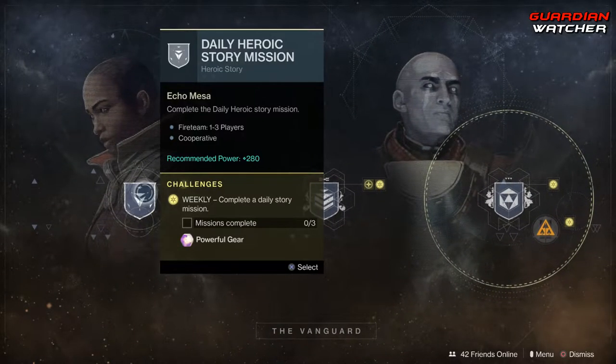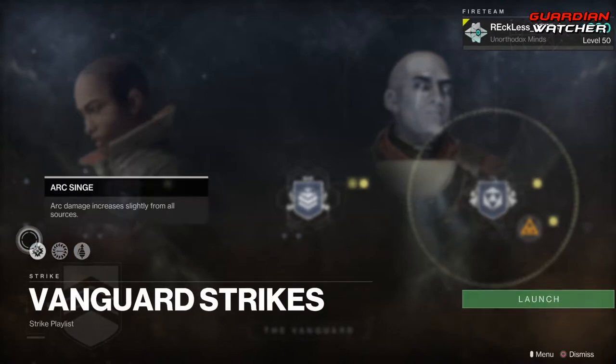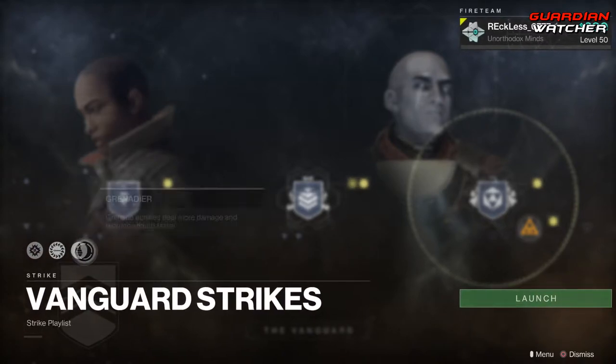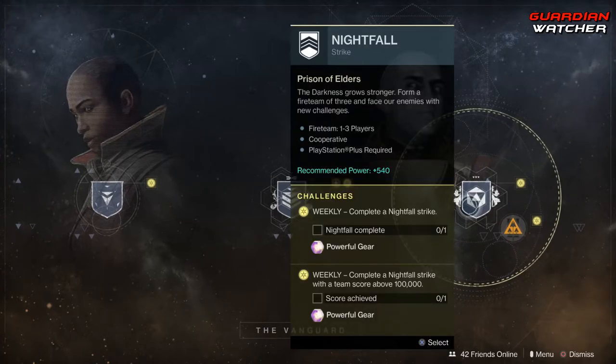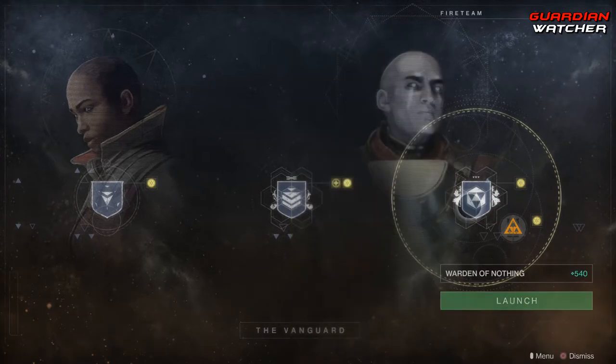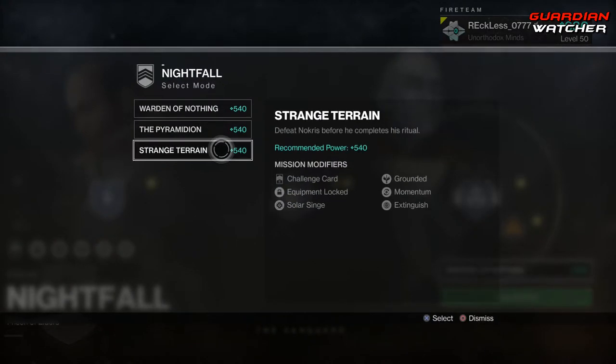Coming down to the Vanguard, we need to complete three daily story missions and also complete three strikes. The modifiers this week are Arc Singe, Iron, as well as Grenadier. We also need to complete a Nightfall as well as a Nightfall with 100,000 points. The Nightfall this week is The Nothing, The Pyramidion, and Strange Terrain.